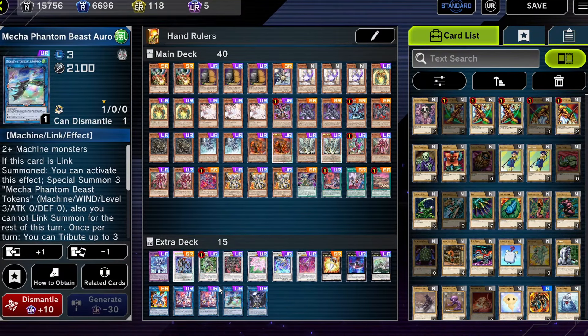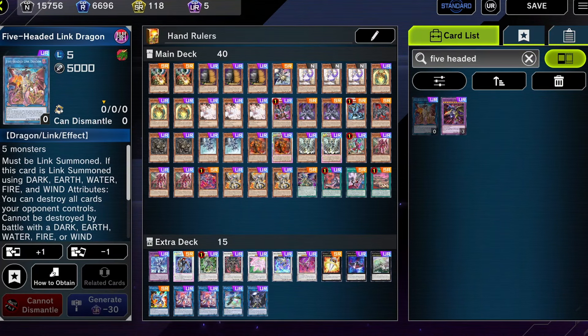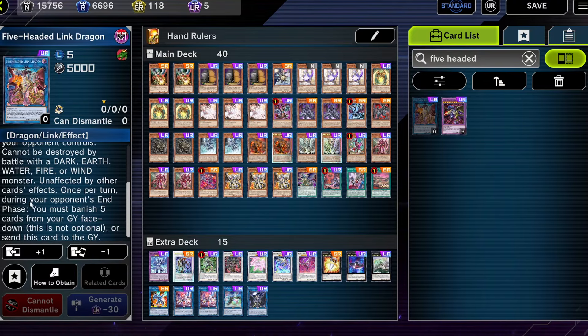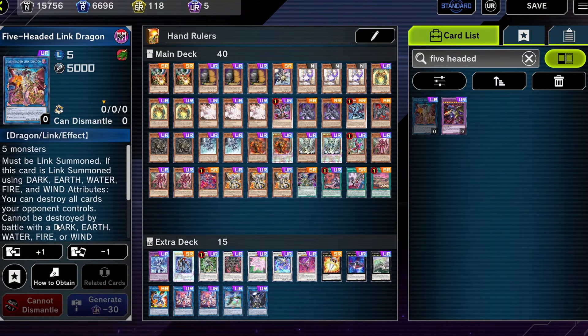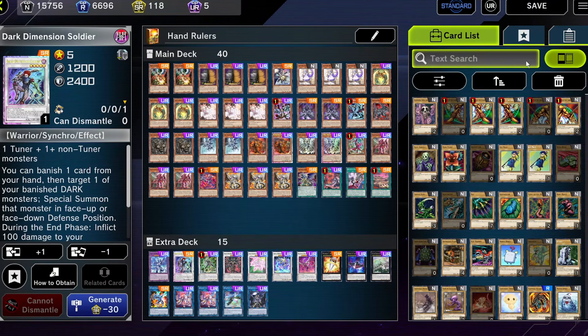Underworld Goddess is just there as temporary removal. Another card I was thinking of running is the Five-Headed Link Dragon. I wanted to run this card because it just needs five monsters — meaning if you do the Galaxy Tomahawk and summon a bunch of tokens, you could just tribute five of the tokens and summon this big 5000 ATK unaffected monster. I don't own it but I might try it out. I'll probably take out Dark Dimension Soldier because I don't think it's going to see much play honestly. Let me get to the replays — I'll show you how the combo works and I hope you enjoy.